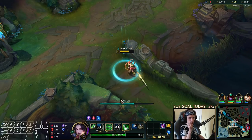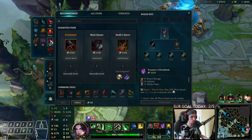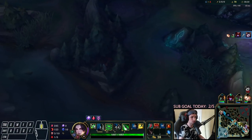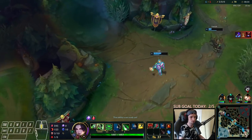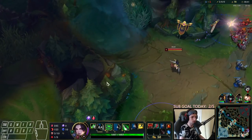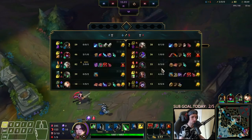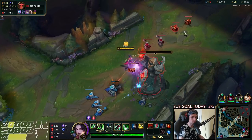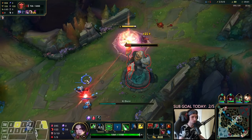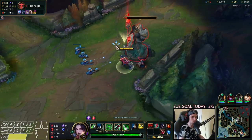We're going to go back and buy the Lucidity Boots, and after that I'll probably go for Goredrinker — same thing as always. Akali's right there, I'm pretty sure she will come over. This tower is about to go down very soon — look at that plate. Akali will definitely come back here somewhere, but I will take the tower down so I can make up some space.